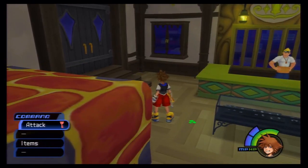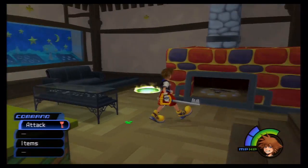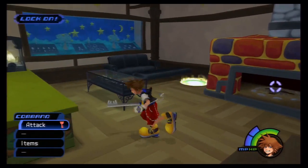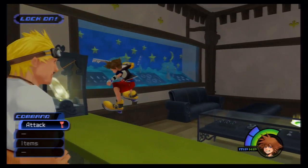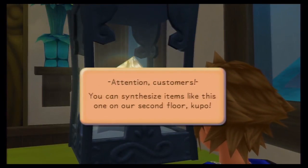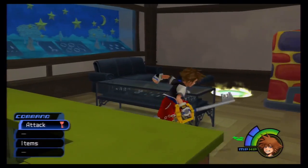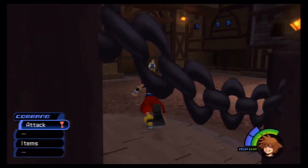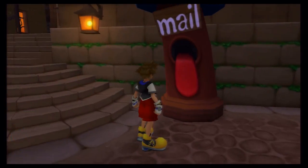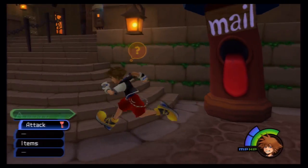Right here you'll see a Trinity mark — that needs our full party, which we can't access yet. We can also light this fire once we have the fire spell, but we don't have that yet. You can examine the crystal here, which mentions synthesizing items on the second floor — but you can't get there yet. Over here you'll find a mailbox where you can send postcards, and for every postcard you send you actually get a pretty good item, so let's keep an eye out for those.